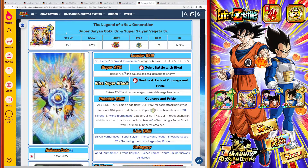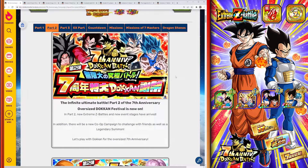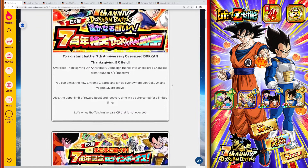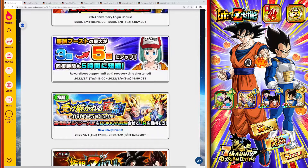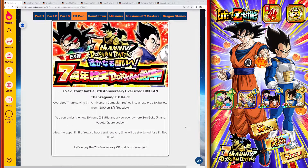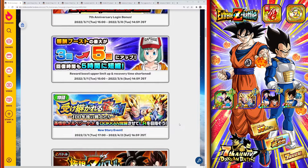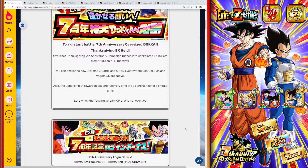There's also the free-to-play LR Goku and Vegeta Jr. that came out with the extra portion of the seventh anniversary. They can't be Extreme Z Awakened, and their story event actually runs until April 2nd, so you have a little more time to farm them out. It's still a free-to-play LR, so it's definitely worth the time — maybe not the top priority right now, but get to it after everything else ends.